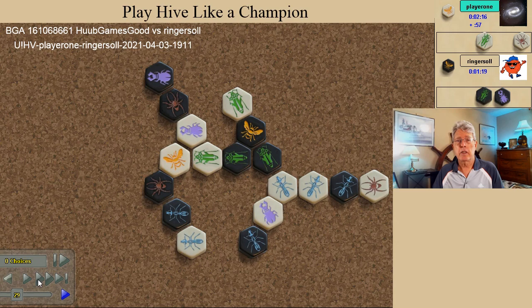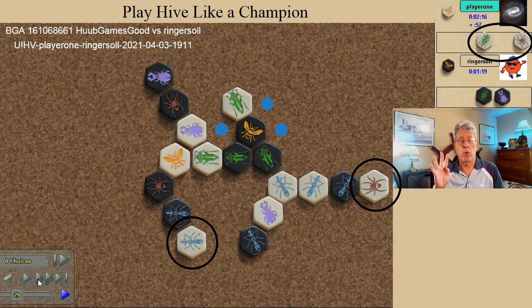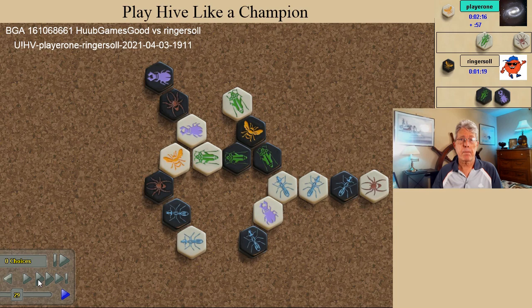Let's stop for a moment and look at white's chances to win. Assume that black does nothing to hinder white's attack. White has three kill spots to fill, two bugs in reserve, a mobile ant, and a mobile white spider. Can white find a series of moves leading to a victory? I'll pause the video here for a moment to see if you can devise a plan.